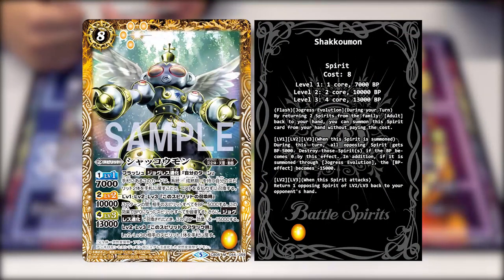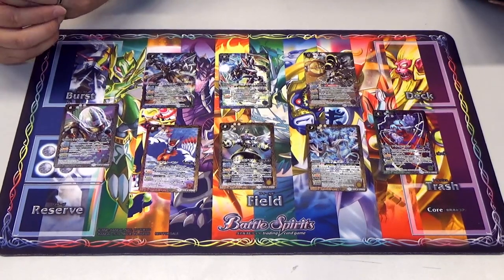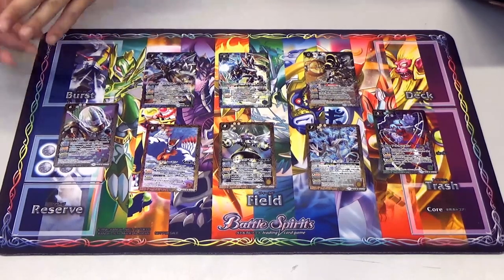Next is Shakomon, the Jogress Shinkah form of Angemon and Ankylomon. Flash Jogress Shinkah: during your own turn, this card can be summoned from your hand without paying the cost by returning two Champion spirits back to your hand. At levels 1, 2 and 3, when this spirit is summoned, all of your opponent's spirits get minus 5,000 BP - destroy those brought to zero. In addition, if summoned through Jogress Shinkah, this BP reduction becomes minus 15,000 instead. At level 2 and 3, when this spirit attacks, return one opposing spirit at levels 2 and 3 back to their hand - it's a very yellow thing.